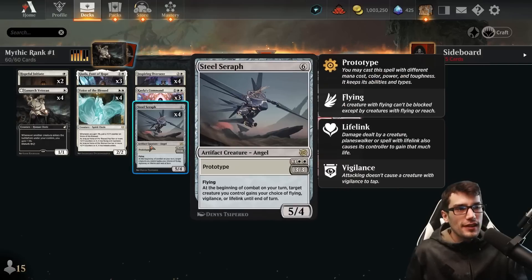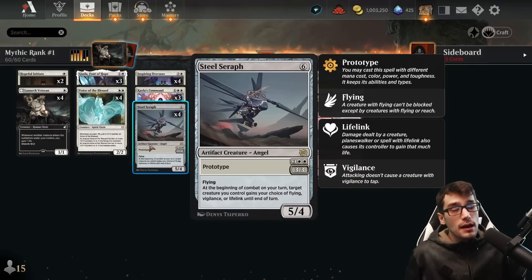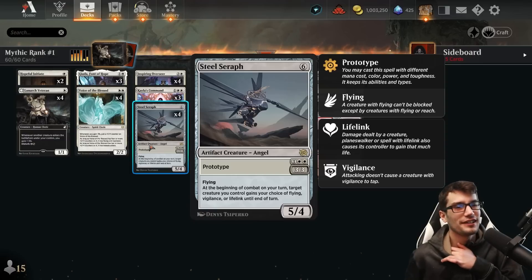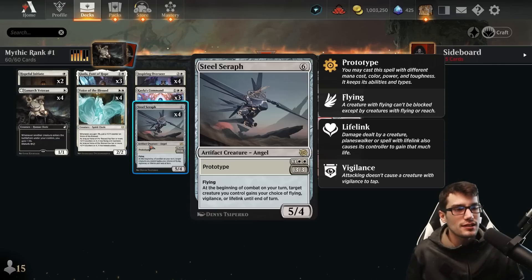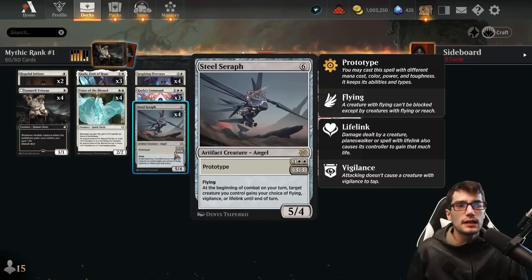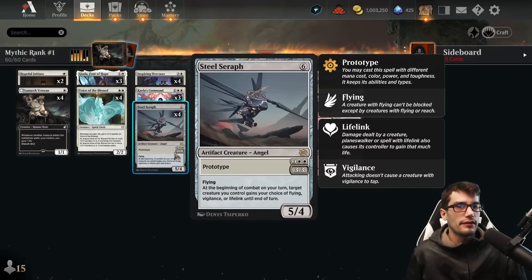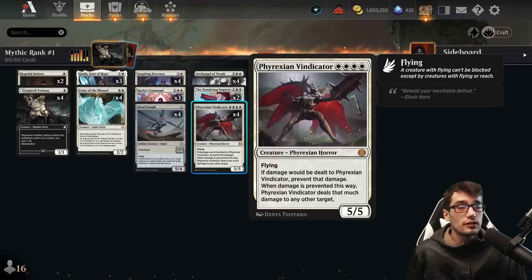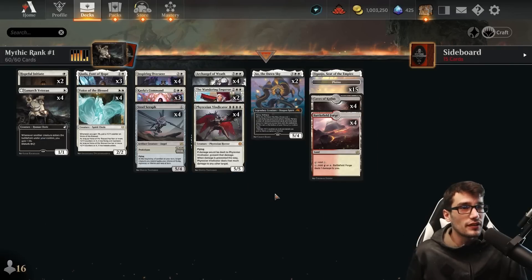We have Steel Seraph for six mana, but we like to cast it for three via prototype as a 3/3. It's a creature with flying. At the beginning of combat on your turn, target creature you control gains your choice of flying, vigilance, or lifelink until end of turn. If you cast it for six, it's a 5/4. We love vigilance because then the Emperor can't exile our tapped creatures. We love lifelink as well. Vigilance on the Vindicator is phenomenal.